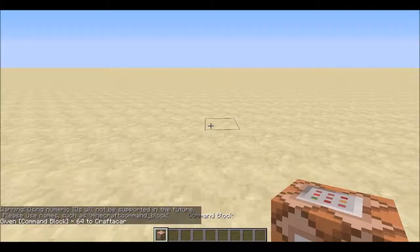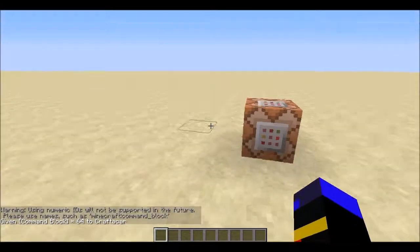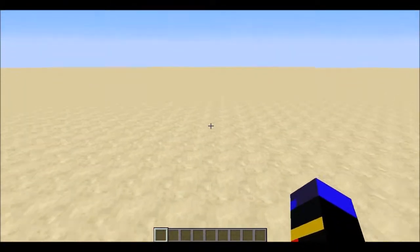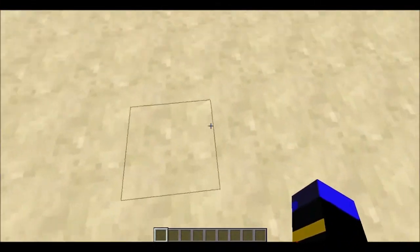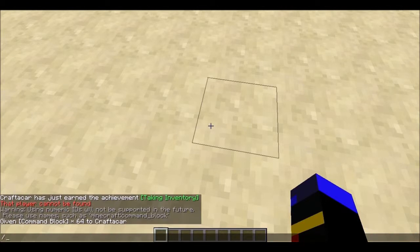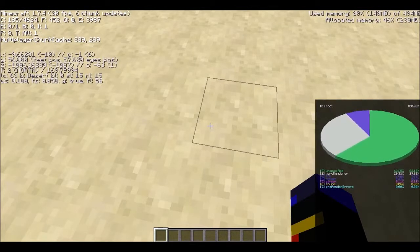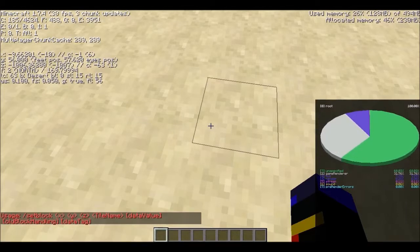So we place one command block down. Now there are a few ways that you can set up a spawner. You can do /setblock and you need your coordinates. So you do Shift+F3, then /setblock, for example: minus 9, 50, minus 1006.